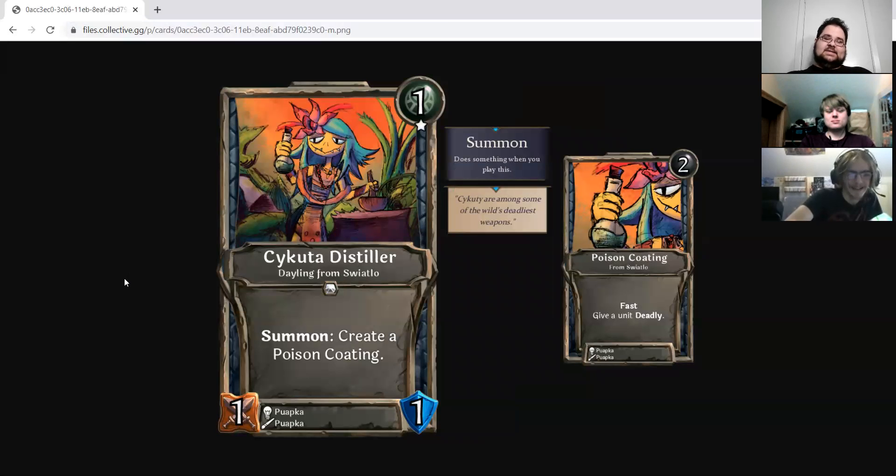Now the Psychida Distiller is a one-drop Spirit exclusive 1-1 Dealing from Suyatla with Summon: create a Poison Coating. Poison Coating is a two-drop neutral fast spell: give a unit Deadly. This is analogous to the Deadly Nightshade thing, but this has the added trick where if you want to store that Summon proc for a later, bigger unit, or do something with it afterwards, this lets you build it up in advance. It's also fast, which means you could do some interesting surprises — spring this on a duelist that you drop a couple turns later once your opponent's forgotten you have this poison thing.